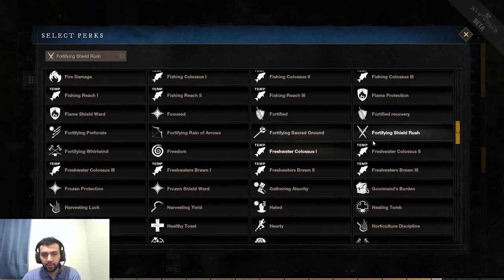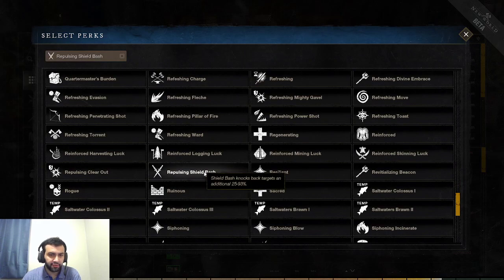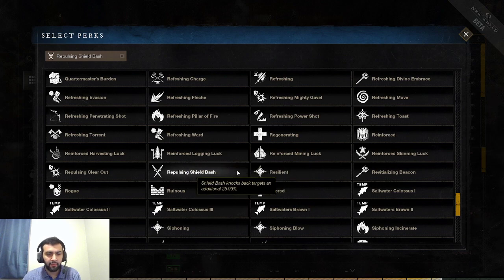The final Sword and Shield perk is Repulsing Shield Bash. Shield Bash knocks targets back an additional 25–93%, depending on the tier. Very strong for PvP, especially if you're fighting on capture points — you're going to be able to knock people outside of the flag so they're not able to capture the point. Also, Shield Bash already has a stun, so you're kind of getting a double dip — a stun plus a knockback. Very, very strong for PvP.